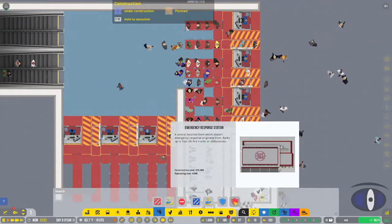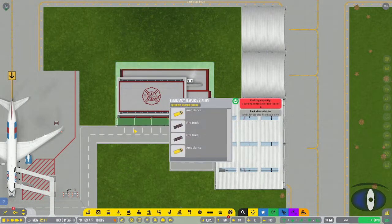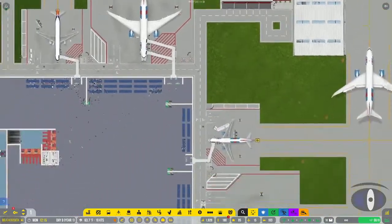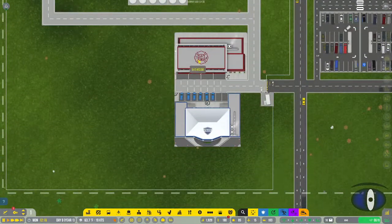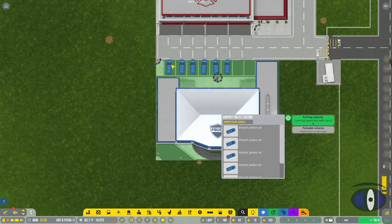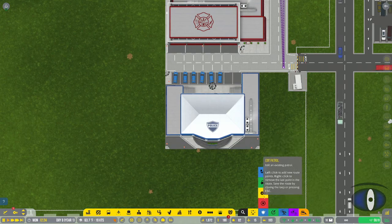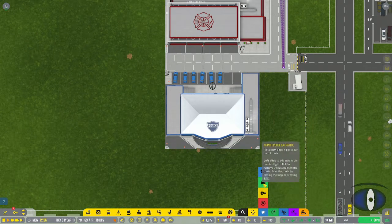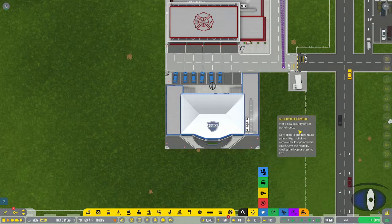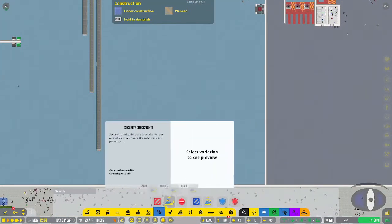You also have police stations and an emergency response station. I have a fire station with ambulances and fire trucks - it has four parking spaces, so if you need more than four vehicles you'd want more than one station. I also have a police station on each side of the airport. You can tell security officers and vehicles to go patrol different areas by setting up patrol zones.